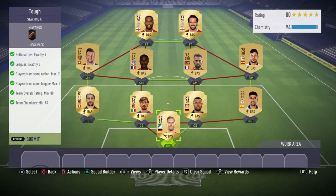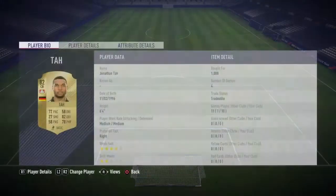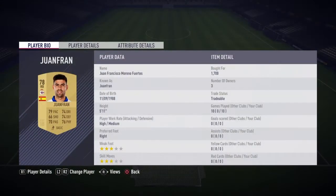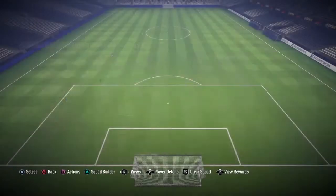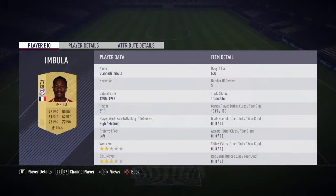This is the League and Nations Hybrid SBC — this one's called 'Tough' and it gives you a mega pack. We're starting off with Ballman, same club, same nationality — 850 coins. Tar here is 1k, one from 1.7k but that was an accident, you can get it for 1.2k. Carl's Guild was 1.4k — they're probably the most expensive players. These guys in the middle: 500 for Dow and 500 for Ambula.